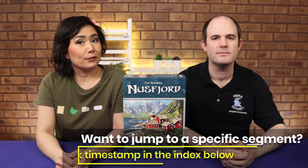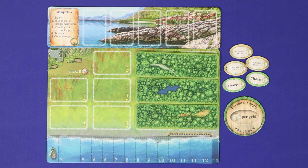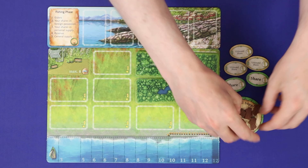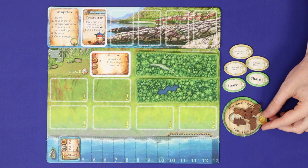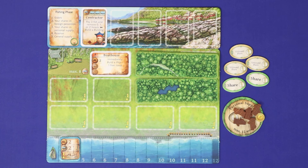In Nussfjord, players are fishing companies attempting to strike it rich off the coast of northern Norway. Over seven rounds of play, players will manage the forests, manage their shares, construct boats and buildings, and work with the local village elders — all with the aim of scoring the most money and victory points. The player with the most points after seven rounds wins the game.